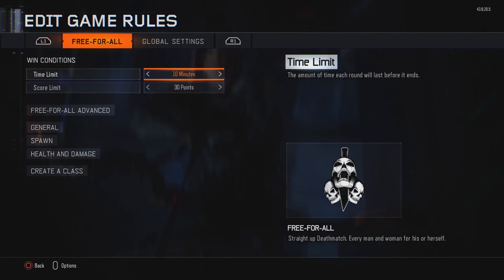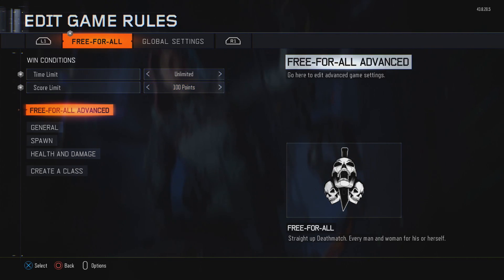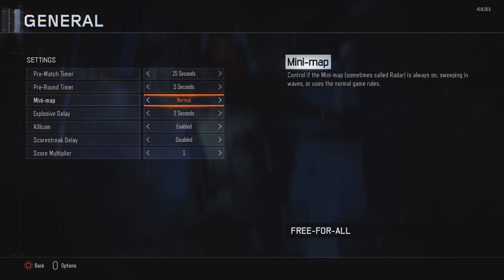Next, go to Edit Game Rules. Set the time limit to unlimited because you need to practice as much as possible. You can make the score unlimited too, but I like to set it at 100 or 150. Another super important thing: go to General, then Minimap. There are a couple of options depending on what type of aim you're working on. If you're working on snapping from target to target, do not use a constant UAV — use a sweeping one. If you just want to practice getting shots on target, leave it on constant so you can find targets as fast as possible. I like sweeping because it makes you truly snap right onto target.